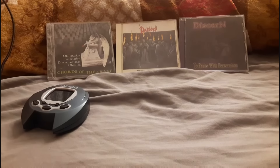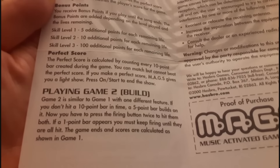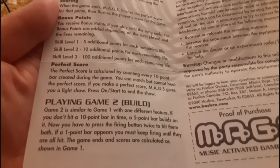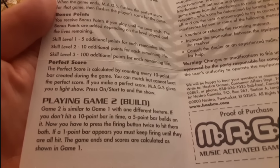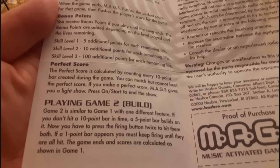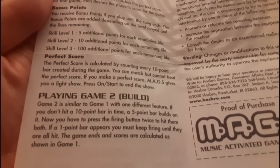Let me look at the manual and see what it says about game two. Game two is similar to game one with one different feature: if you don't hit a ten-point bar in time, a five-point bar builds on it — now you have to press the firing button twice to hit them both. If a one-point bar appears, you must keep firing until they are all hit.